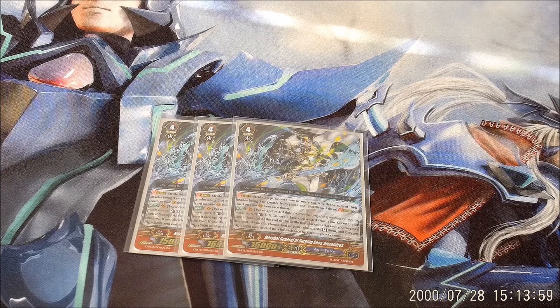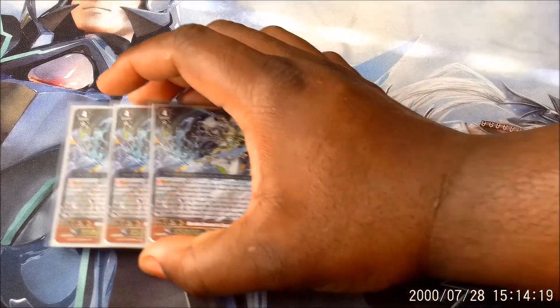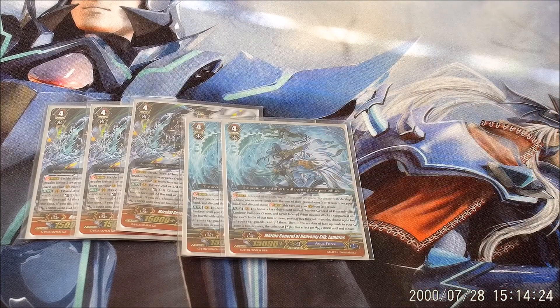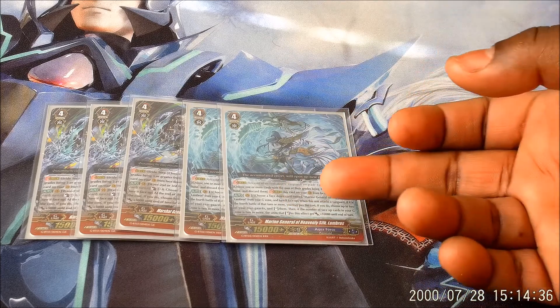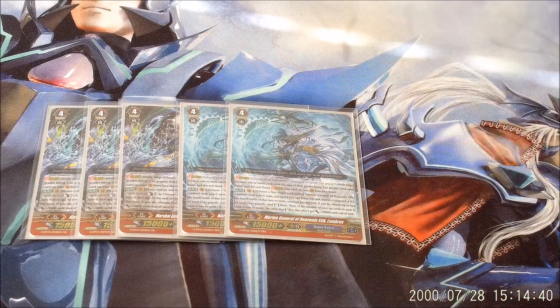A lot of Thavas, Blue Wave, Maelstrom, and Ripples players nowadays just stride into this. While it is great, you still need 13 more cards for your G zone. We have two OG Alexandros — aka Lambros — the original busted card in AquaForce. He's still amazing. You have to reach 4th Wave, and then Persona Flip — and he's free. So if you've expended all your counterblasts or your opponent is playing smartly and not giving you counterblasts, going to Lambros is still an amazing option. Please don't believe he's bad at all.